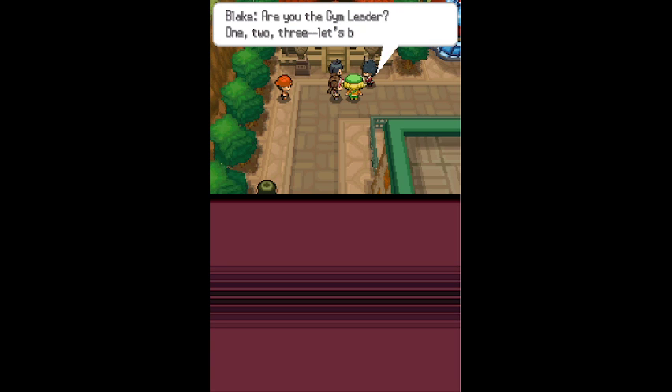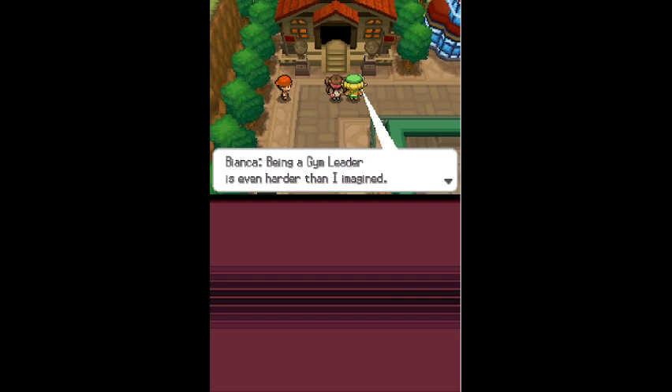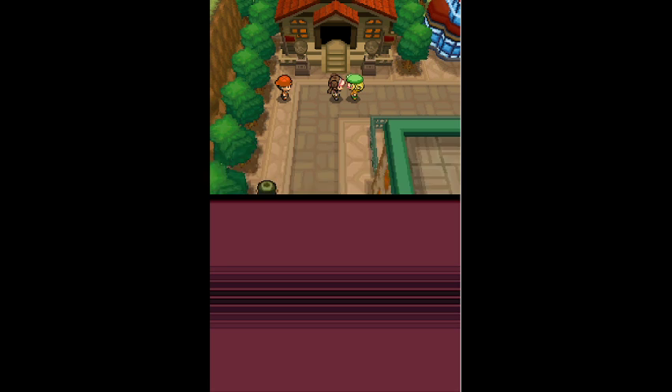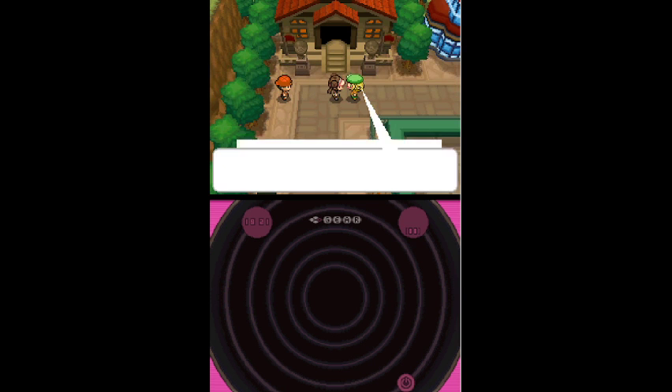Blake shows up and immediately challenges the gym leader: 'Let's battle!' He's so competitive - like a mix between Drew and Sharon. Sharon accepts him into the gym. Bianca mentions the C-Gear, a device for communications via infrared connection. I don't like it and will never use it - definitely not turning that on. See how terrible that looks! There's another Pokemon gym in Virbank City, just past Floccesy Town. Awesome - we're going to make our way there, battle some new Pokemon, and see what else we can find.